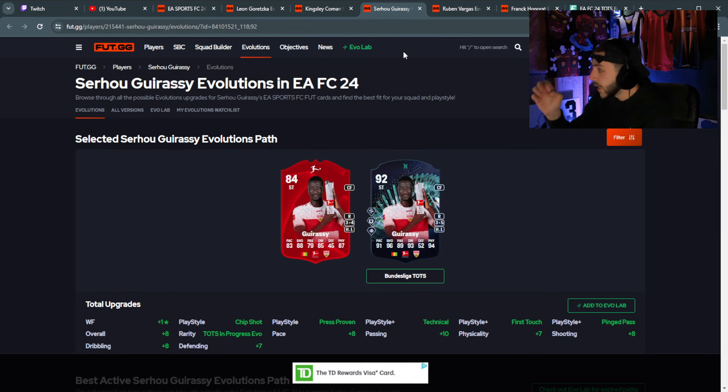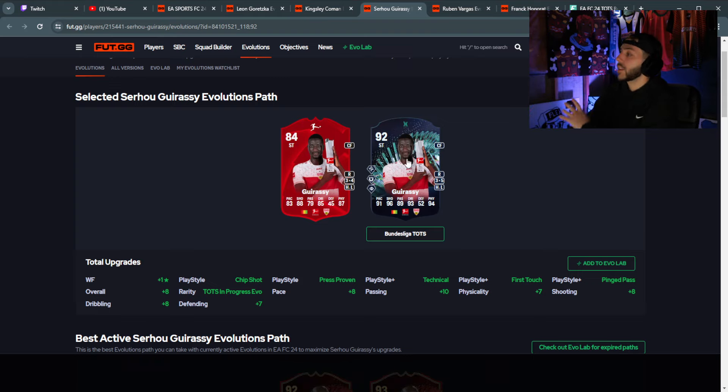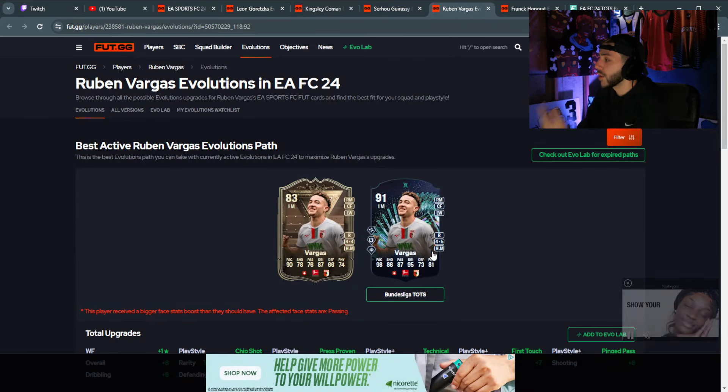Next we have Gedasi from Stuttgart — three-star skills, but the high/low work rates are very solid. Five-star weak foot and 96 shooting — this guy is not going to miss. He's really really good. There's another Player of the Month at the exact same rating, but this one's slightly better with better passing and dribbling or physical stat. If you did the Player of the Month SBC, definitely get it done. Vargas also looks good at center forward, right mid, left mid, and left wing.